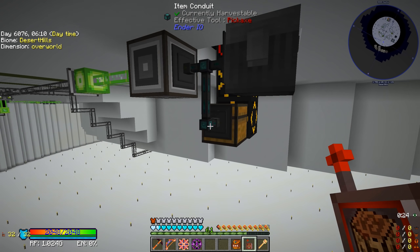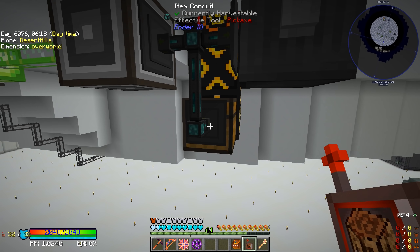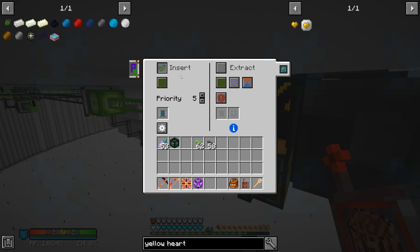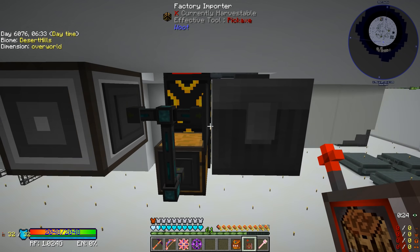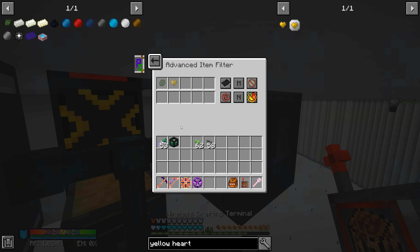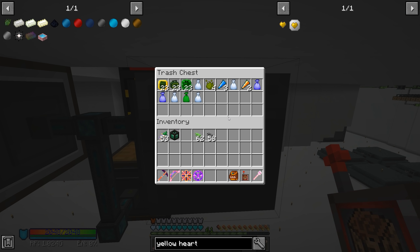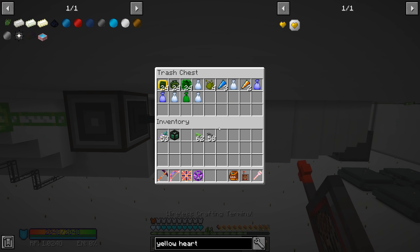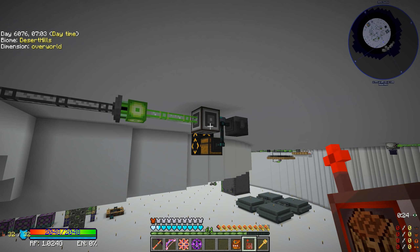I might set up a filter here using the logistics things to delete everything else and put the naga scales in AE. Just a very simple item filtering setup: I left the chest receiving items exactly the same, using an item conduit extract only. I'm filtering outputs — one side whitelisting yellow hearts and naga scales into AE, and the other side blacklisting those so everything else goes into a trash chest in case we need anything.